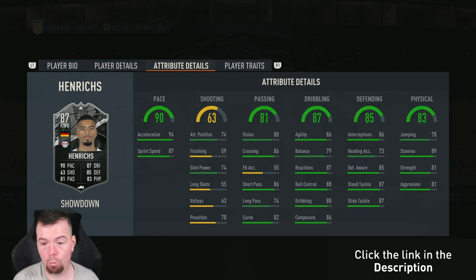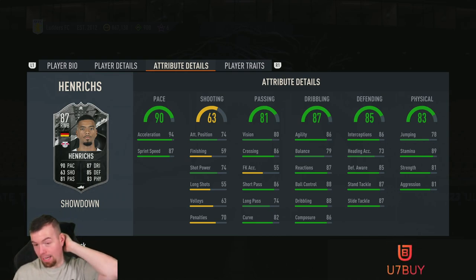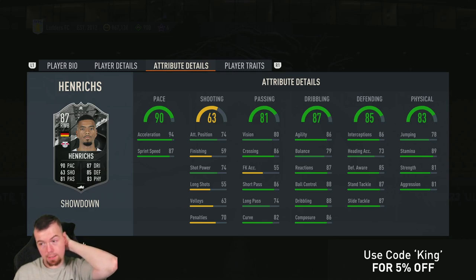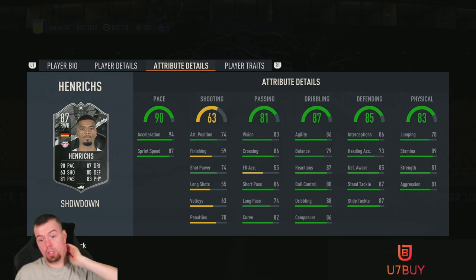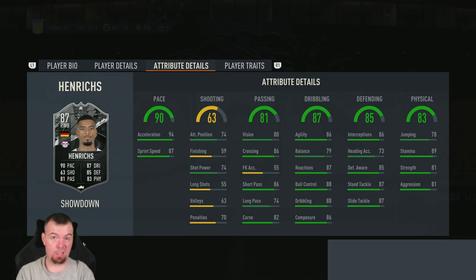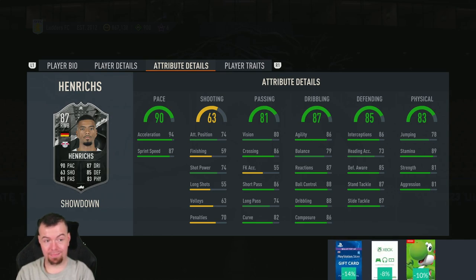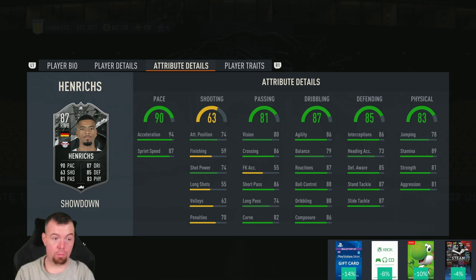This comes to 53.1k, which is behind the curve for a right back. If he gets upgraded to an 89-rated card, that would be decent — but you might as well just do the super loan version. It's nearly a fifth of the price, and it gives you 99 games. Even playing all your FUT Champions games, you've got a good few weeks using this card. With TOTS around the corner, I just can't justify spending 53k on this card alone.